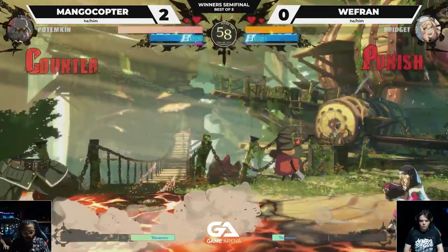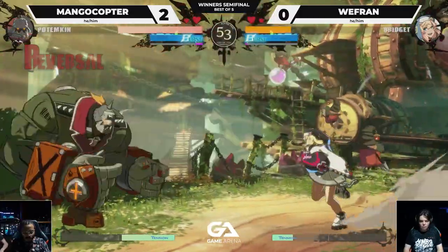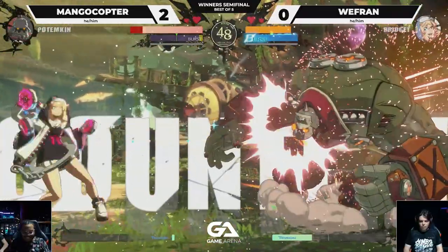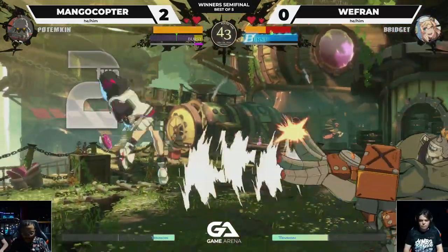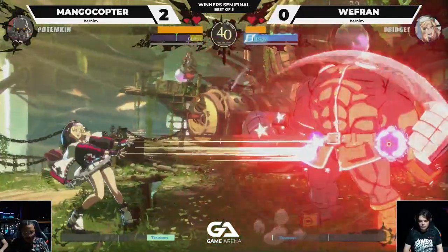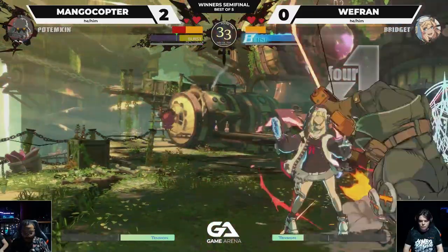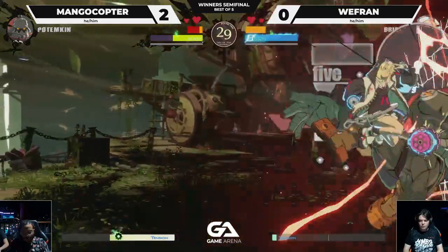Flick. Block the slidehead. WeFranch is working that spacing. Good 2H, but gets bursted. HPBs trying to think — WeFranch was going to jump from PRC. Pop Buster but did not hit it. Jumps over, good slidehead in. Backdashes the Pop Buster, into the mix.